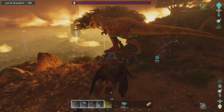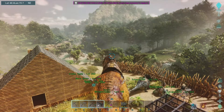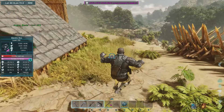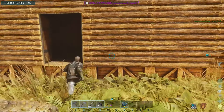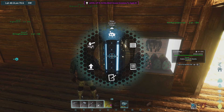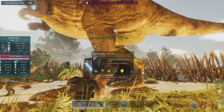Right guys, I did have another clip of what I've just done but for some reason when the rex is potted and I go so far away from the cryo fridge, I can't get it out of the pod no matter what I do. I wanted to show you the rex in action but I cannot use it at all - I can't get it out of the pod. So if anyone knows how to fix that please let me know, because I've never seen that before.